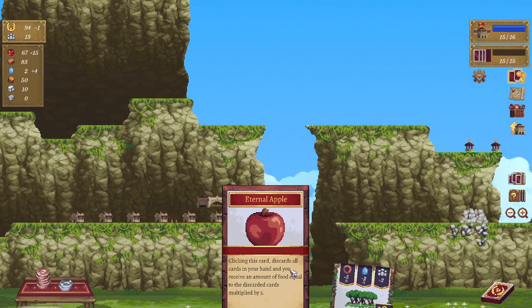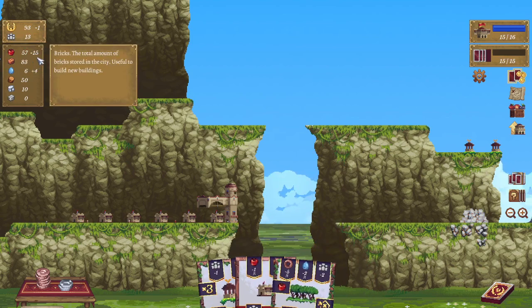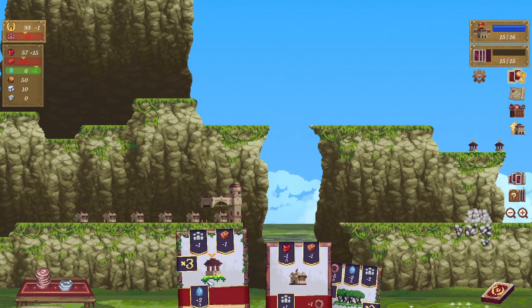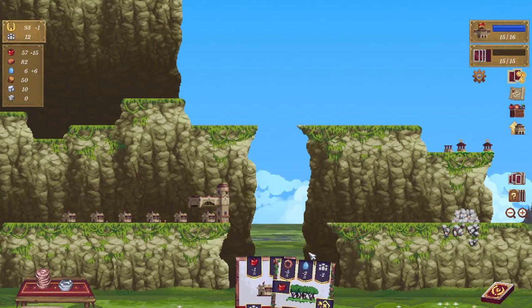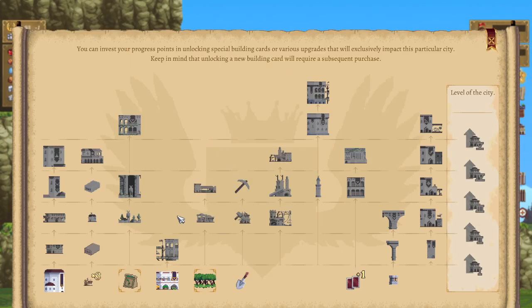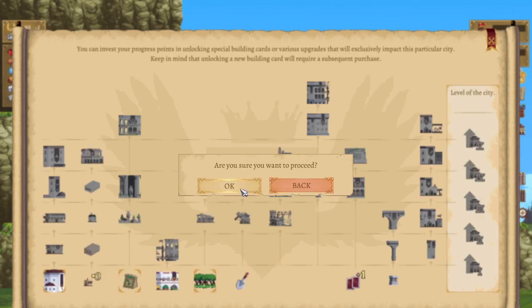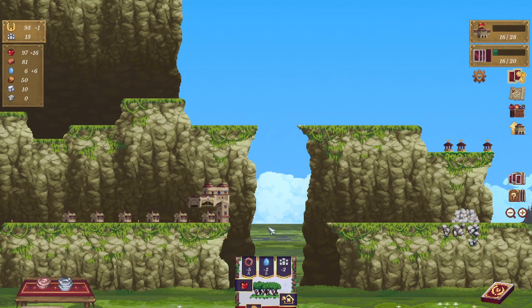This one will allow us, if we click this, to discard the cards and give us times five food for each card. If you do run out of any of these resources then your people will start to get cranky. I do like how it combines the things, and if you build it on top of a tower then you don't have to take the penalty.